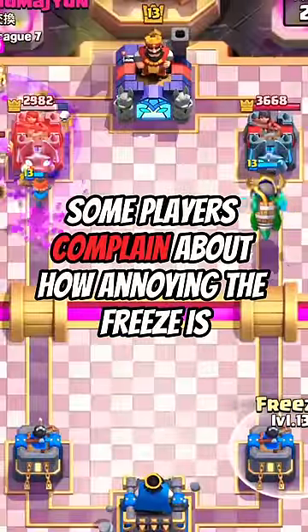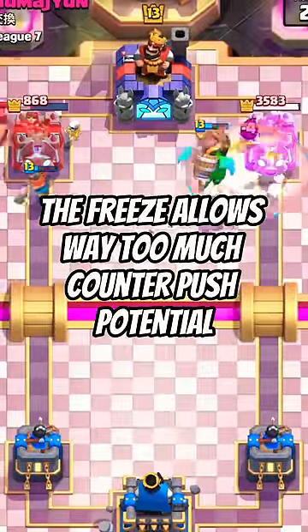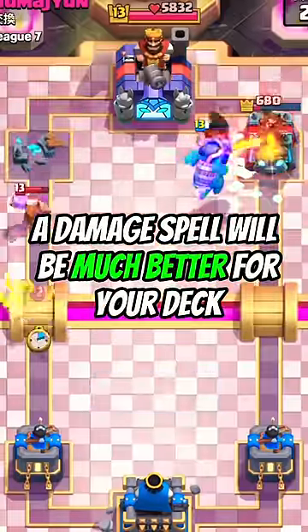And at number 1 is the Freeze. Some players complain about how annoying the Freeze is, but it's a very bad card in almost all situations. The Freeze allows way too much counterpush potential, and in almost all situations, a damage spell will be much better for your deck.